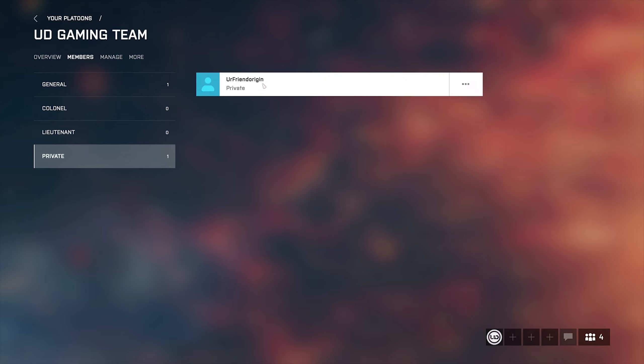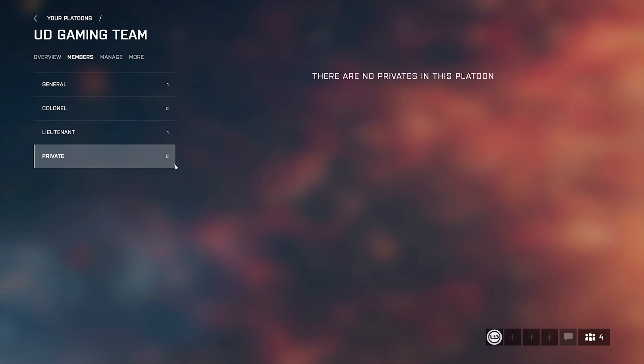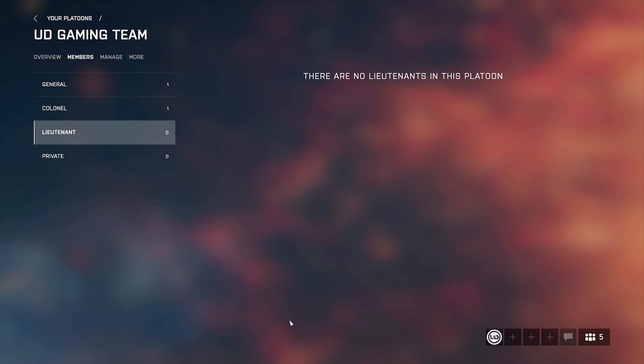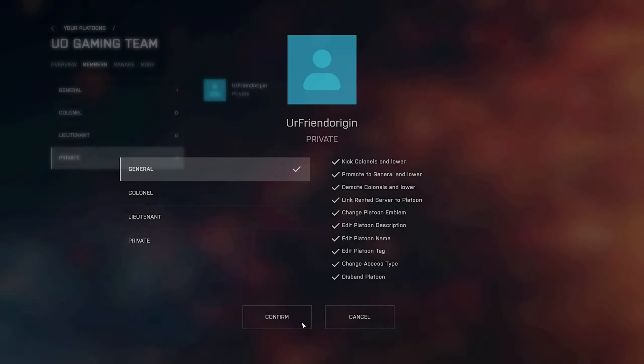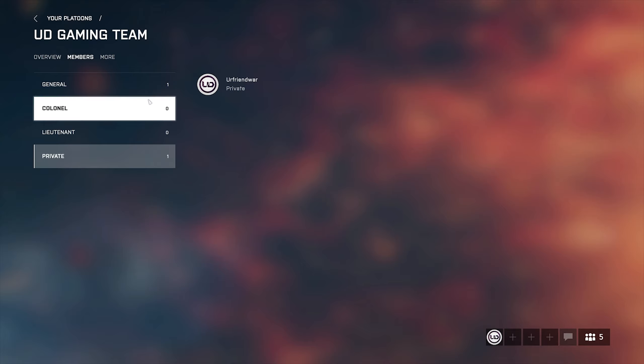You can see a player's name, avatar, and rank from their profile. You can change their rank or kick a player from here. Private has no management access. Lieutenant can kick, promote, or demote lower-ranked players, and link a rented server to the platoon. Colonel has all Lieutenant permissions plus editing the description and emblem. The General has access to all settings and can promote another player to General, which will demote themselves.